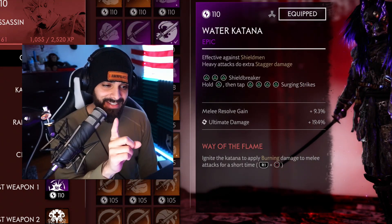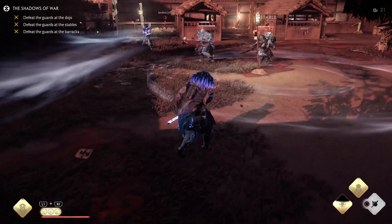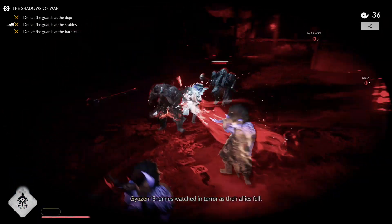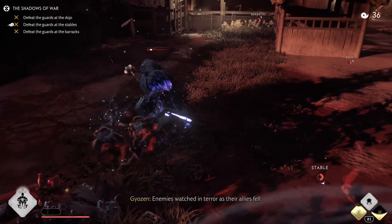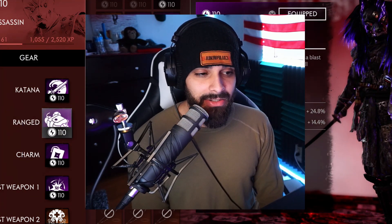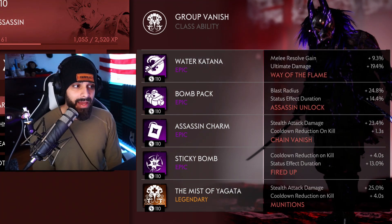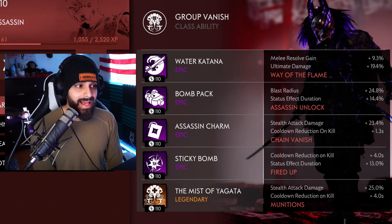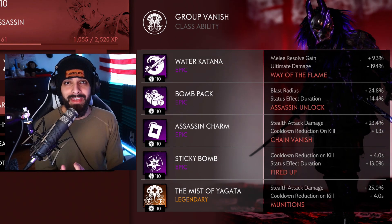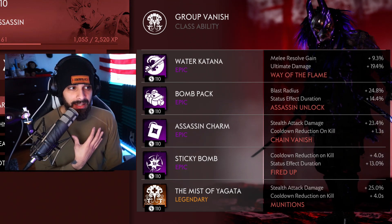I also learned recently that if you use way of the flame along with your ultimate as an assassin, you can do extra damage because your katana will still be on fire during your ultimate — it's actually insane. Next up, something very important to my build: the bomb pack. I'm currently using blast radius on it. The bigger the blast radius, the more people you hit, and the more people you hit, the more resolve you get.